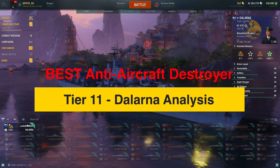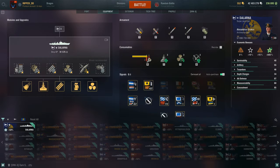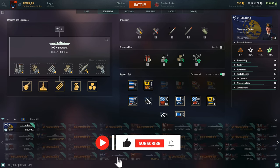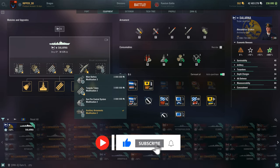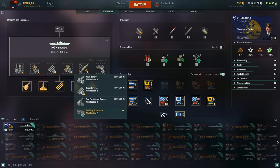Hey team, it's Ripper. Hope you guys are doing fantastic today. We got another video - part three with the Dalarna tier 11 super ship analysis, the best AA destroyer. Before we begin, if you see value and you like what we're doing here, like, subscribe, hit the bell button below, leave a comment. Always looking for constructive criticism, and as always, build a better community. Let's get to it.